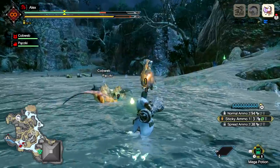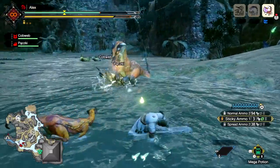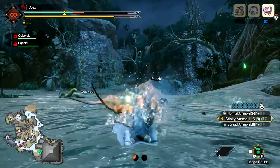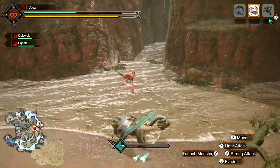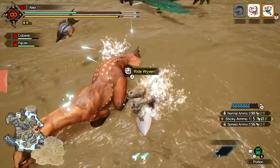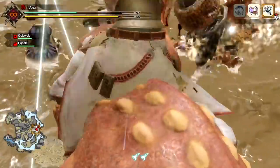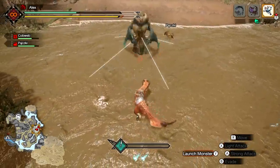In Monster Hunter Rise, you pick from one of the 14 different weapon types and use it to bash a monster whilst out in its open-ended, living, breathing habitats. Each monster is structured to basically be its own standalone boss fight, meaning they're equipped with wildly different attacks, strengths and weaknesses. This new game also introduces the new Wyvern riding mechanic where you're able to take the reins and ride a monster, using their attacks to hit another monster or topple them after slamming them into walls. We never once felt bored when hammering down each one of these monsters.